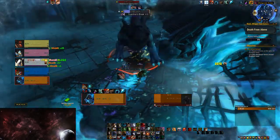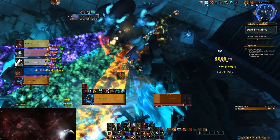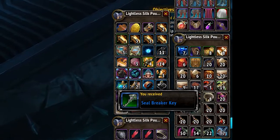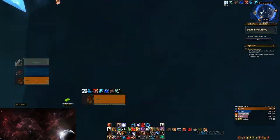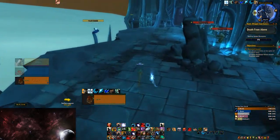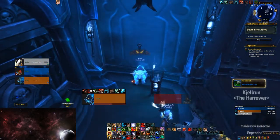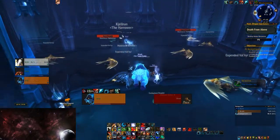I highly suggest you find a group for this, as Yilva has a lot of HP and can deal pretty heavy damage. You need to kill Yilva to get the Feeder's Hand and Key, then open the hand to get a second key. From Yilva, head down the stairs and to the left into the building where we talked to the Golden Valkyr. At the very back of the building there will be a key ring on the wall next to Kelron. You cannot pick up this key while in combat, so kill everything first, then loot it off the wall.